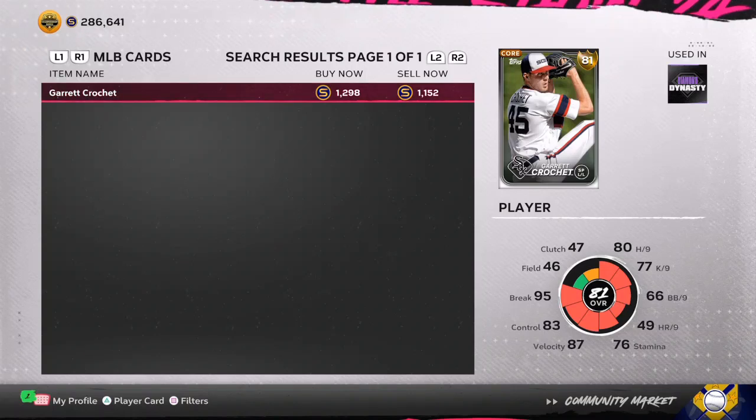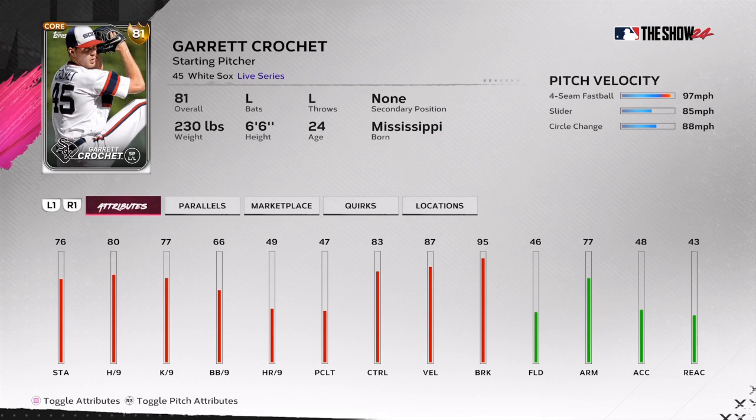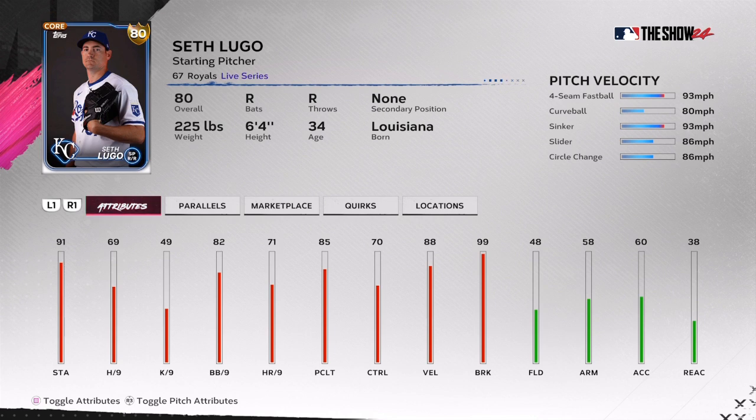The first card we're going to go over is Garrett Crochet, 81 overall. He's priced kind of high, but for the month of May since the last roster update he has a 0.93 ERA and a four and one record. I can see a plus two, but he could probably get a plus three or plus four depending on how SDS wants to upgrade him. His K's per nine is over 11.7 in the month of May — in April he had a 6.91 ERA, so that's a huge jump.